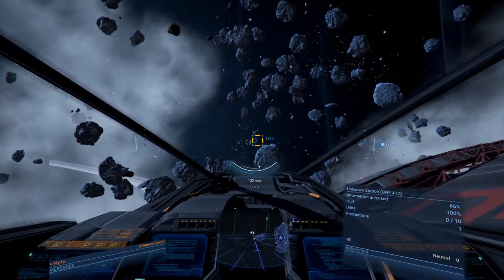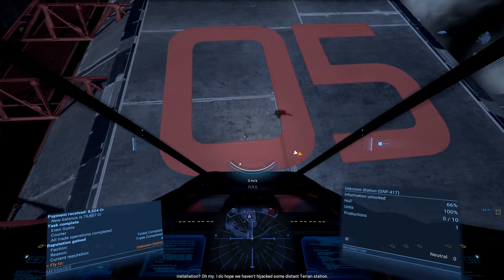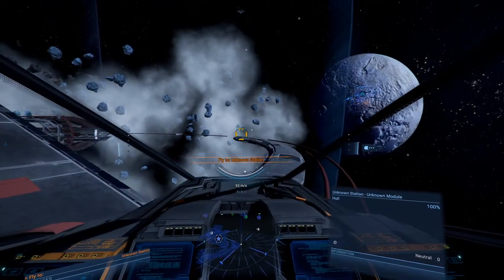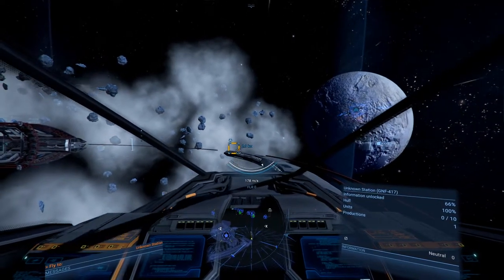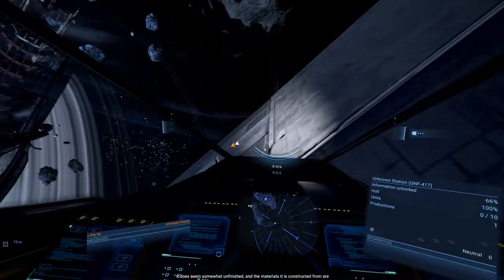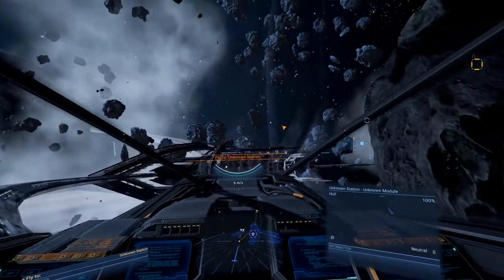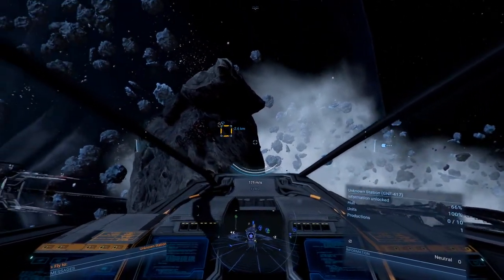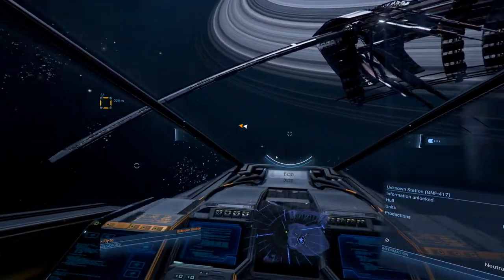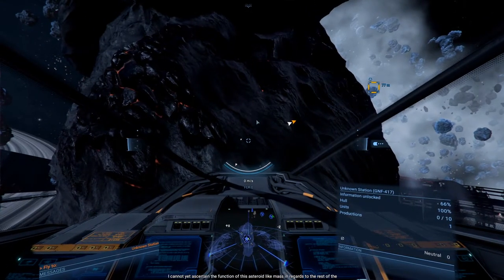You wanted me to hold position there? Fair enough. These markings are not quite as alien as I would have expected from such an object. Could this be a top-secret installation? I do hope we haven't hijacked some distant Terran station. And now we fly over here. It does seem somewhat unfinished, and the materials it is constructed of are quite strange. Even the computer pathways I am navigating are unconventional. Is this on the other side or on this side? It's on this side, I guess.